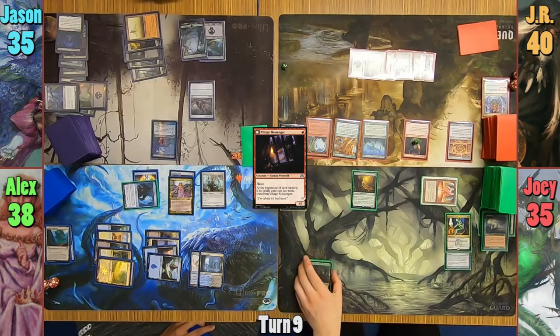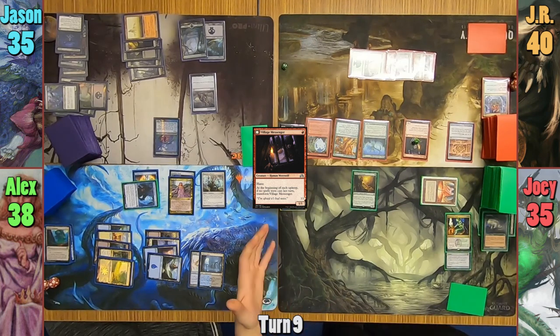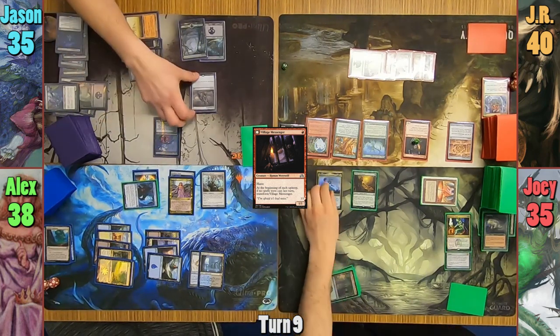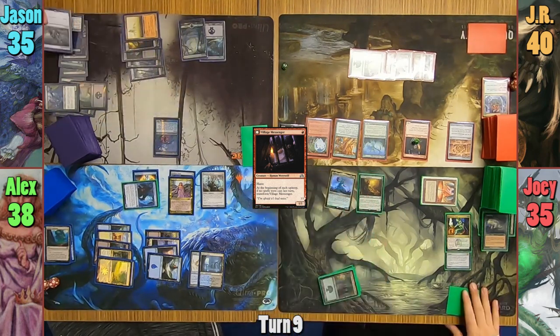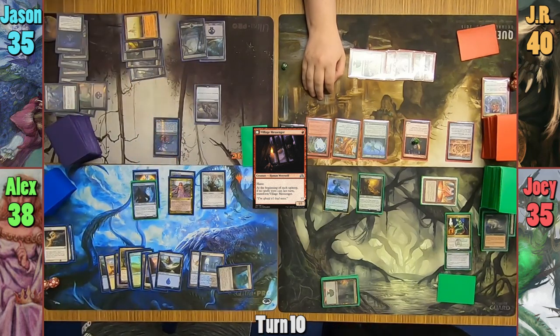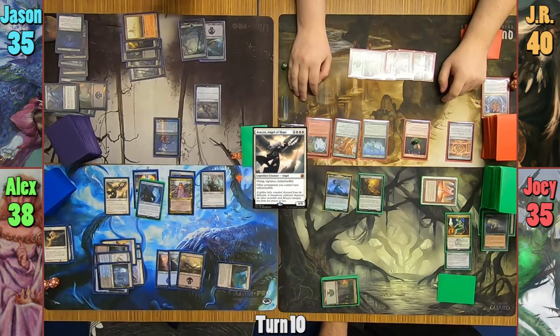Joey loses one to the Vault trigger, and Joey and Jason make a deal: Jason won't exile Joey's graveyard, and Joey won't kill Muldratha. They shake on it, and Joey recasts his commander. Alex draws for turn, replays the Myriad Landscape from his graveyard, and then casts Avacyn, Angel of Hope — suddenly Joey wishes he'd popped his deed instead.